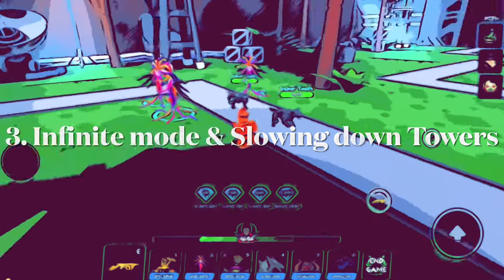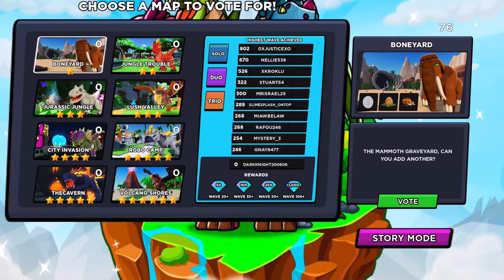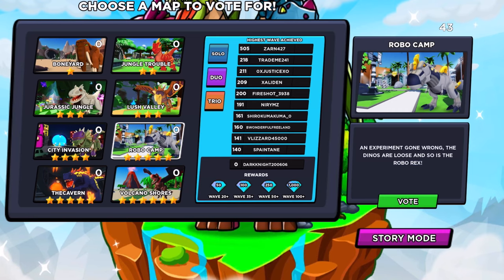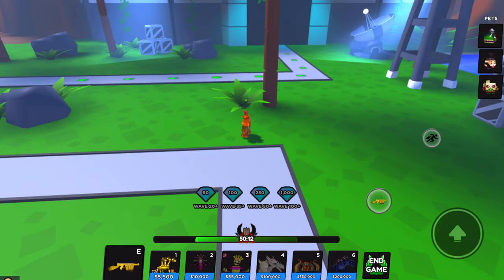Another way to earn gems and coins is Infinite Mode. At the bottom right it says 'Infinite.' We're in the Dino World now — any normal world will have Infinite mode, but event worlds won't. I'm going to do Robo Camp solo. You can see people on the leaderboard at wave 500, wave 218 — those players get rewarded at the end of each month with a special tower. And if you reach wave 100, you get 1,000 gems!